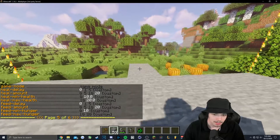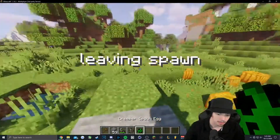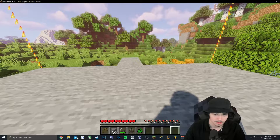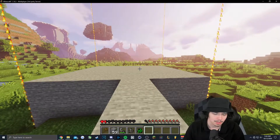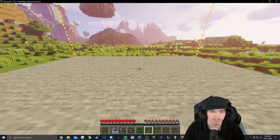Once we've got that set, we walk out of spawn and it tells us. To test out the creeper explosion, we'll jump into survival. And to test out the heal — we've got about a heart and a half and our hunger bar is a little depleted. As soon as we run into spawn, good as new.